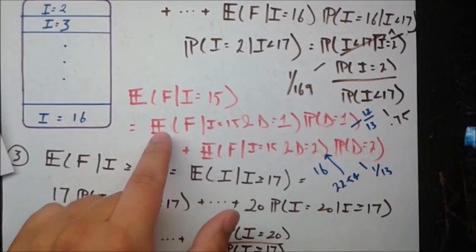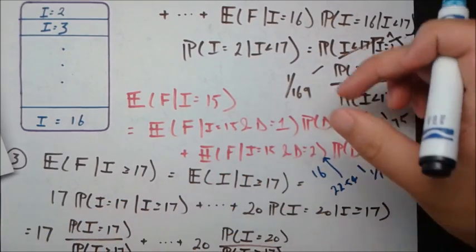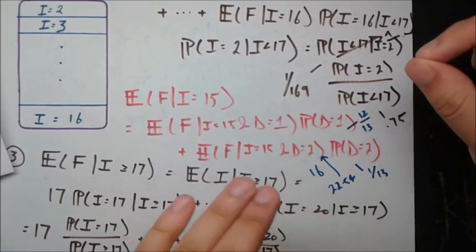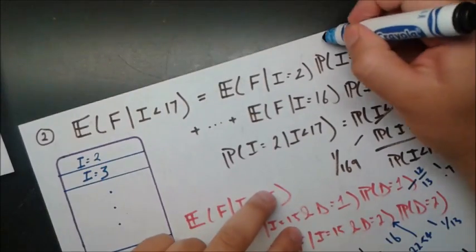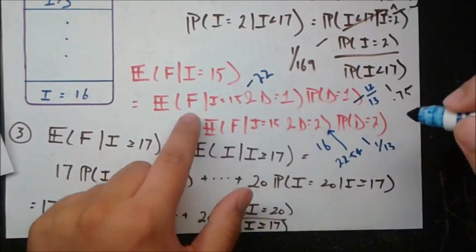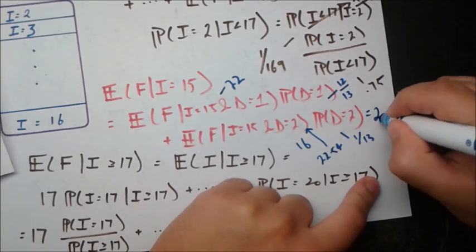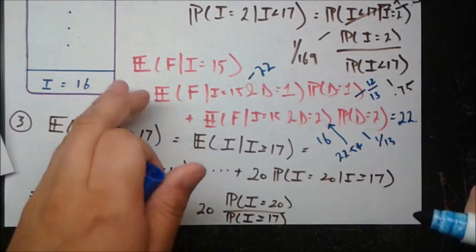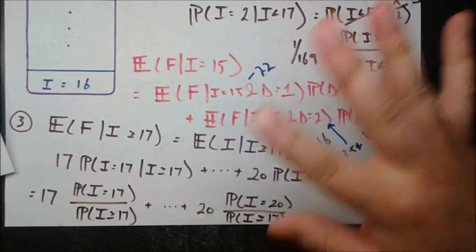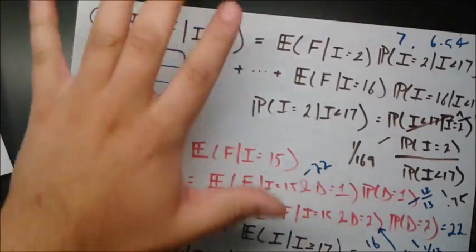Multiplying these terms together, we get something just above 22. So the expected final dealer value when i = 15 is about 22 — which means a bust. The dealer really doesn't want to start at 15 because on average he'll go over 21. We can similarly calculate for all initial values from 2 to 16.